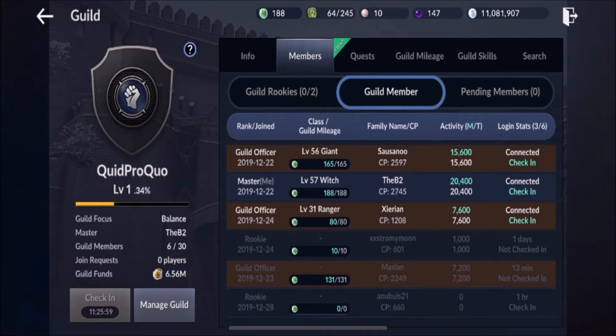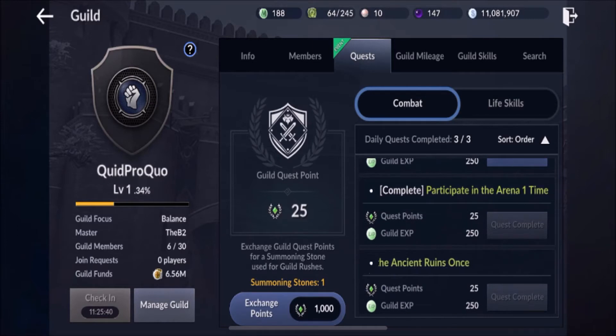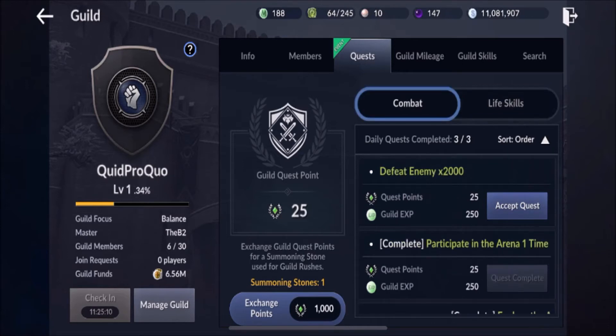It says 'M' so probably monthly activity. On the guild funds side, you'll see focus, balance, and join requests. With every quest you do, you can do three of the four quests — participate in arena, run the ruins, and clear the boss — things you're going to do every day anyway. That's going to give the guild XP and quest points. You can see right there it says guild quest points as well as summoning stones. The guild can actually run on a summoning stone, which is pretty cool. You can also do three life skills instead of the other daily quests on the combat side, depending on your focus. Some people love life skills and that's okay — that's why the guild is balanced to allow for that.